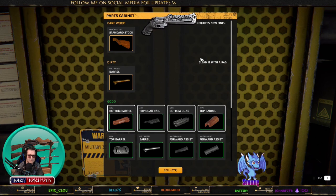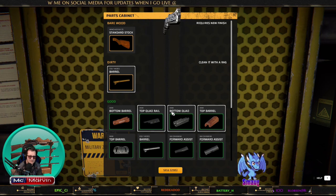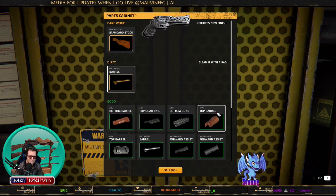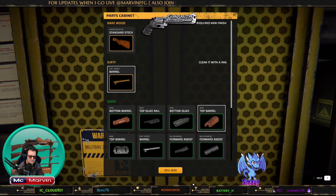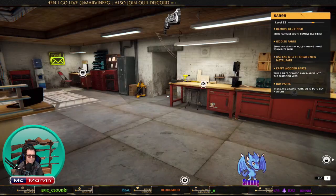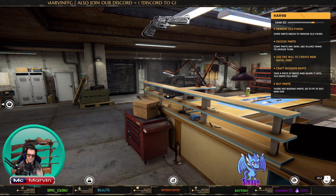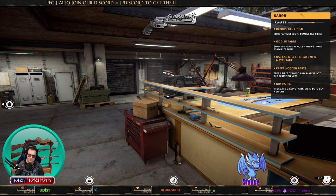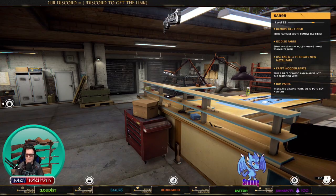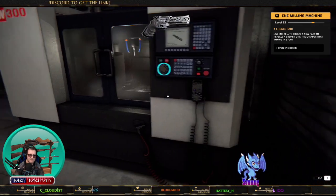All the broken parts have a tab where you can select every single one and sell them, because you can't repair them. You might as well sell them — keep your carbon footprint down and just recycle, recycle, recycle.